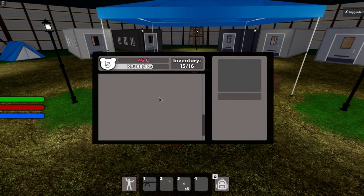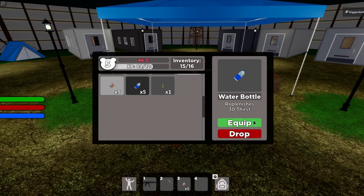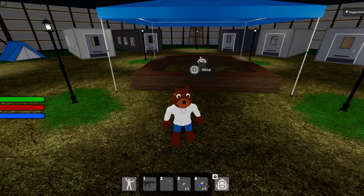So if you look in here, now I can just go ahead and equip the water. Now be careful when you equip the food and the water — it's going to equip all five. So if you keep hitting the button, you're going to end up drinking all five at one time. Maybe you don't want to.